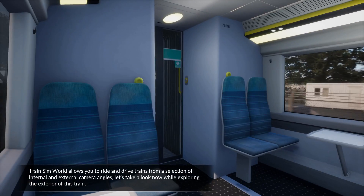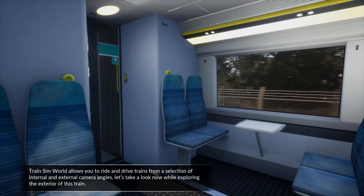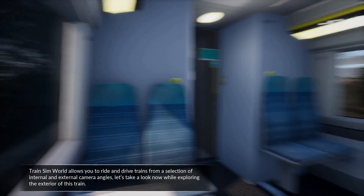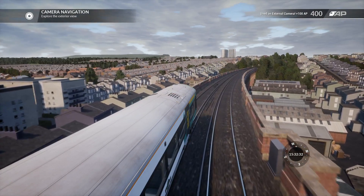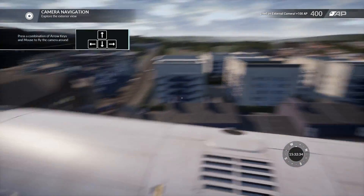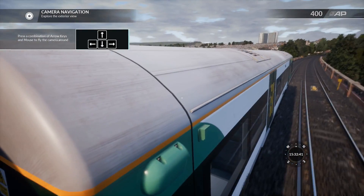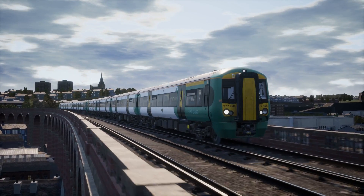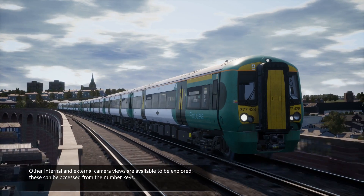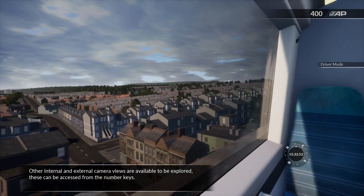Train Sim World allows you to ride and drive trains from a selection of internal and external camera angles. Let's take a look now while exploring the exterior of this train. Other internal and external camera views are available and can be accessed with the number keys.